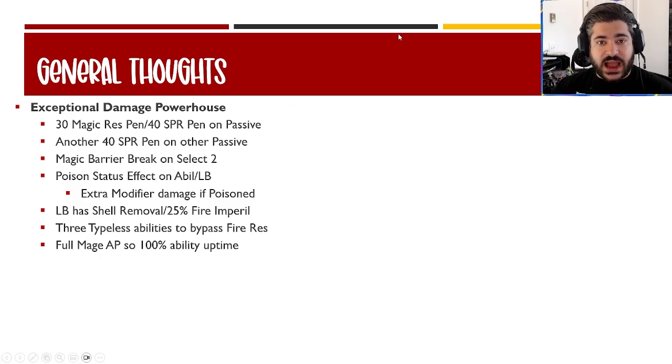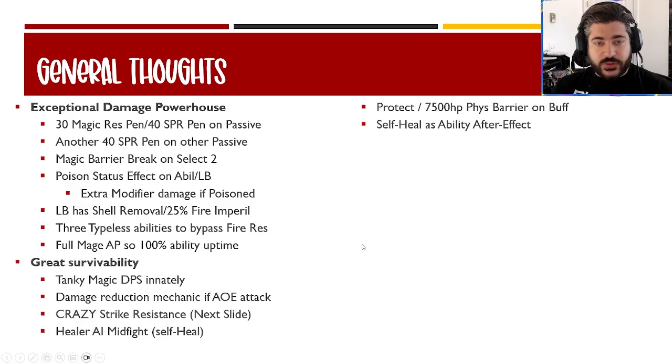His limit break has shell removal — you can't use that against him — plus 25 fire imperil for extra fire damage. He has three total typeless abilities that don't rely on fire modifiers, bypassing fire resistance. Even at 100% fire res, he'll still nuke you for the damage he wants. He gets full mage AP — 75% of total starting AP — so he has basically full ability uptime. He also has a healer AI with TP abilities that can restore some AP mid-fight.